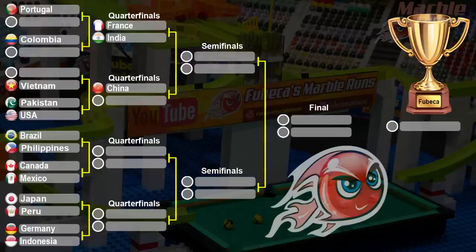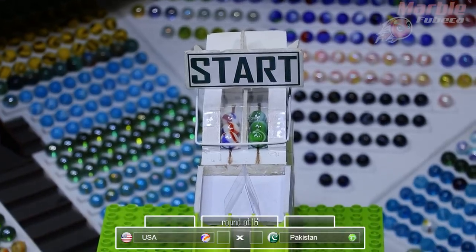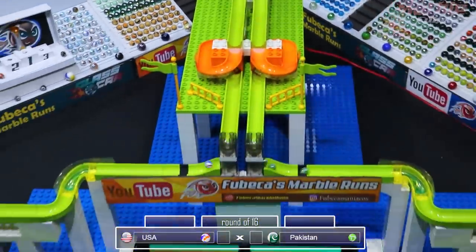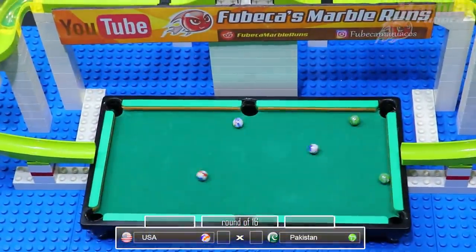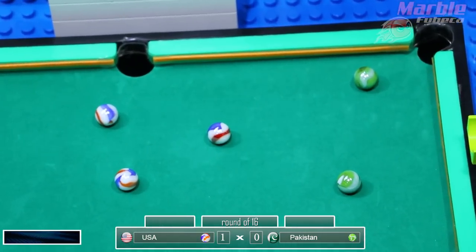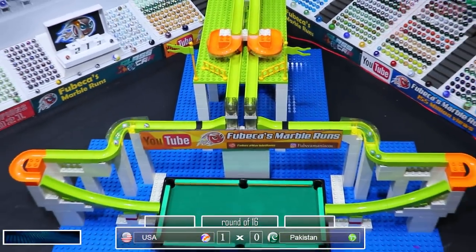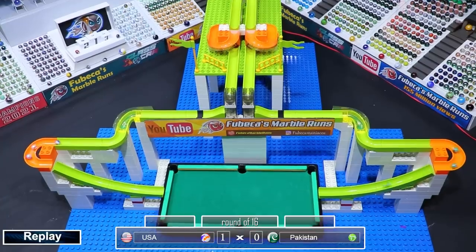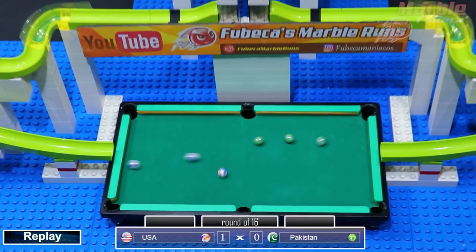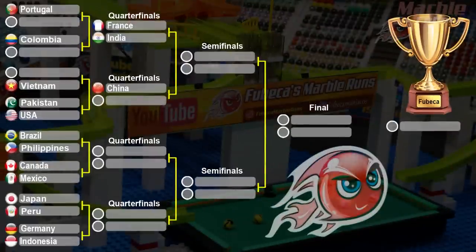Next up, Pakistan versus the USA. Pakistan is one of the new teams that did not compete in the last billiards tournament, and the USA only made it to the quarterfinals last time. Pakistan gets one in the top right corner, so the USA will be advancing to the quarterfinals just like they did in the last billiards tournament. Pakistan, unfortunately, will be eliminated in their first time in this tournament. You can see their own marble hitting one of their teammates into the top right pocket — just couldn't stop in time.